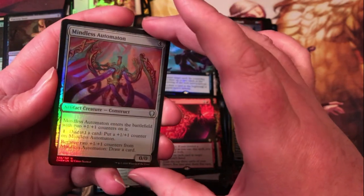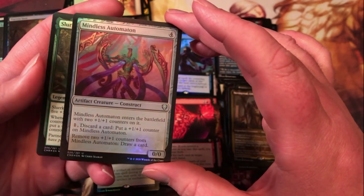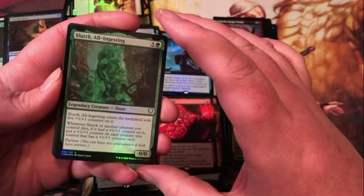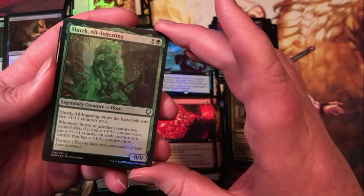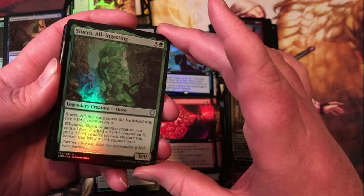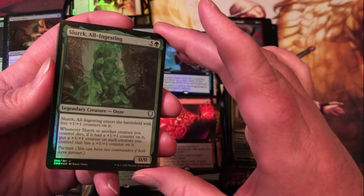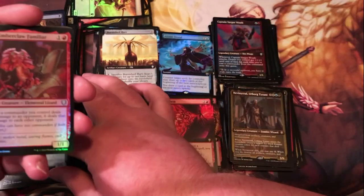Minus Automaton — 4 mana for a construct; enters with two +1/+1 counters; pay one, discard a card to put another counter on it; remove two counters to draw a card. If that was out with like Doubling Season or something, it could get interesting. Slurk, All Ingesting — another ooze, five generic and a green; enters with five +1/+1 counters; whenever it or another creature you control dies, if it had a +1/+1 counter on it, put a +1/+1 counter on each creature you control that has a +1/+1 counter. Doesn't specify non-token either — definitely a pretty cool card, especially at uncommon.